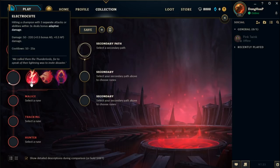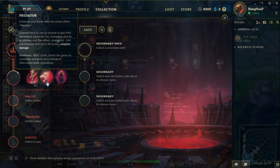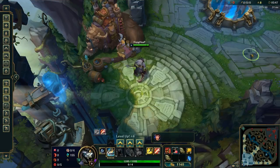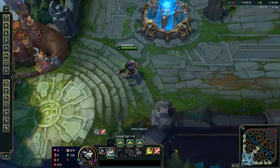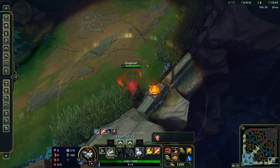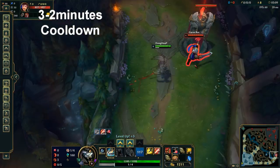Electrocute is basically Thunderlord's Decree, except it has more damage and a longer cooldown. Predator gives your boots an active effect — you can channel your boots while moving, and you gain 45% movement speed for 15 seconds. When you damage something, the effect ends and deals a decent amount of adaptive damage. However, the cooldown is extremely long, and can be cancelled if you're damaged while channeling.